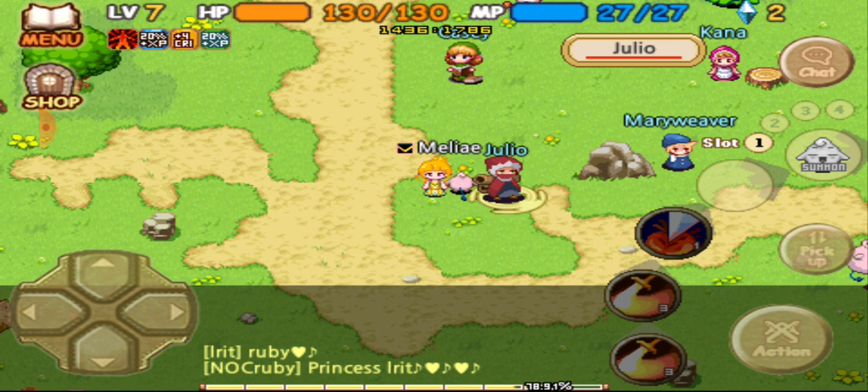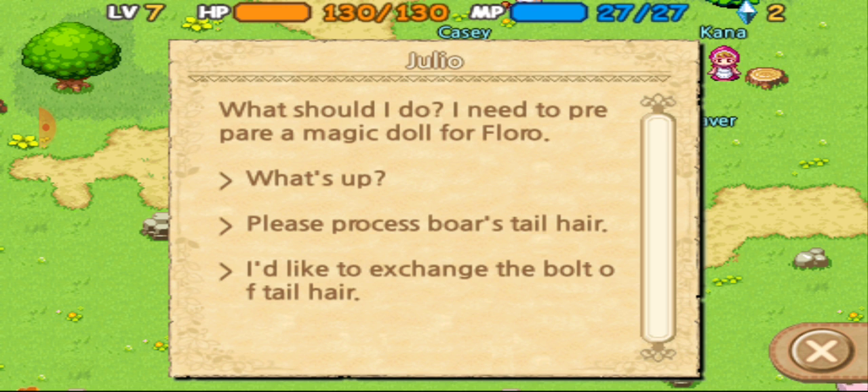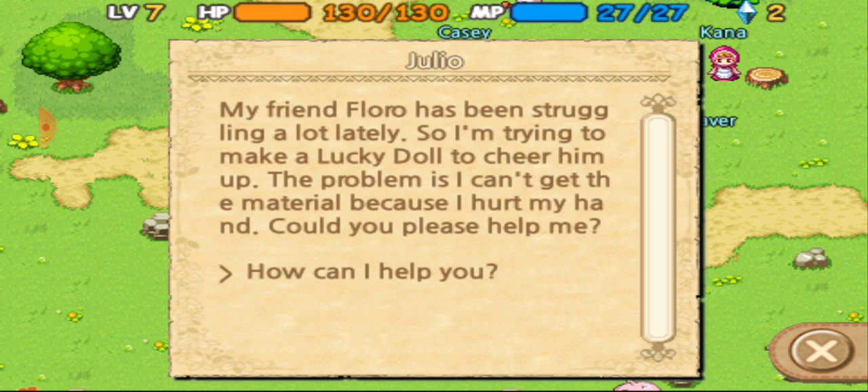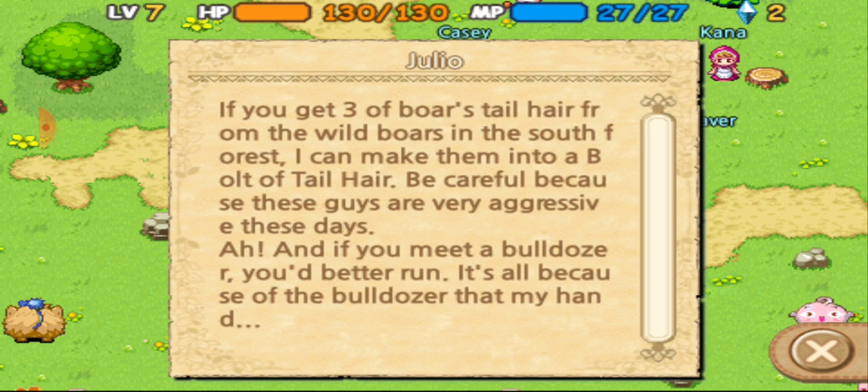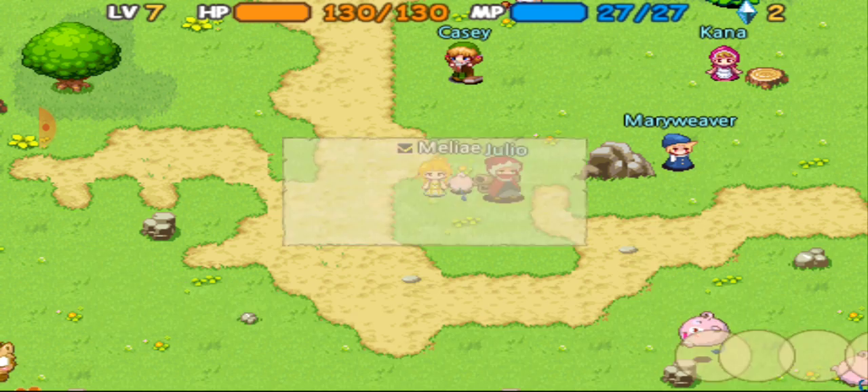I don't have more levels because I've been training last time and did not get the armor. So I decided to show this off just in case anyone who reaches level five has problems. The quest says I need to prepare magic dough for Flora. My friend Flora has been struggling a lot lately, so I'm trying to make a lucky doll to cheer him up. The problem is I can't get the material because I hurt my hand. Could you please help me? I need to make stuff inside a doll with a bolt of tail hair — please put the leather over it to get the doll complete. If you get three tail hairs you can just make it, and they drop from bulldozers.